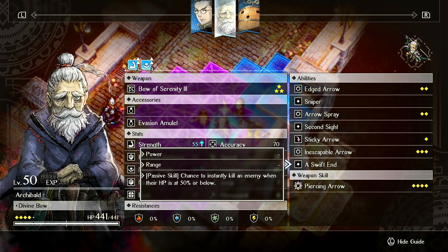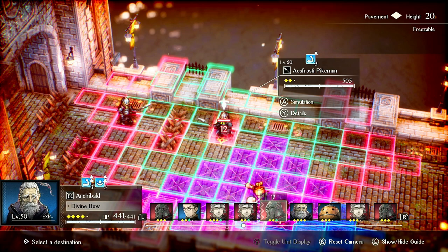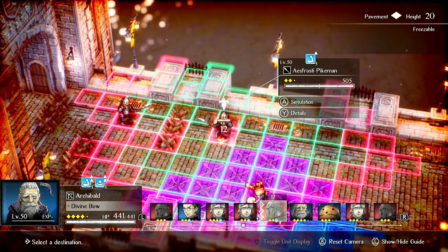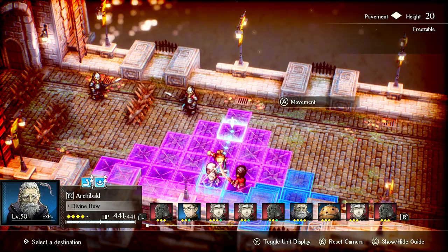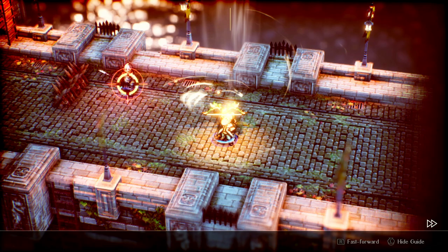So Archibald's instant kill — it is a passive called Swift End. He has a chance to instantly kill an enemy when their health is at or below 50%. So if an enemy is at 50% or lower, you can see the little line in the middle of the health bar — that's actually the 50% mark. That's a perfect indicator of when they're at or below.